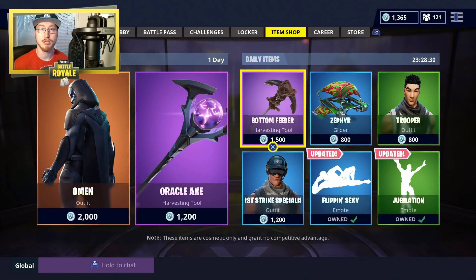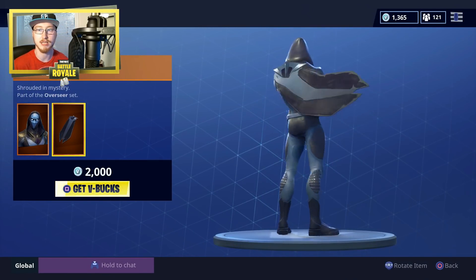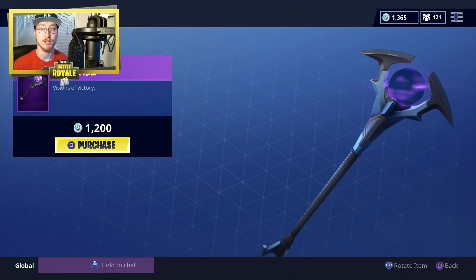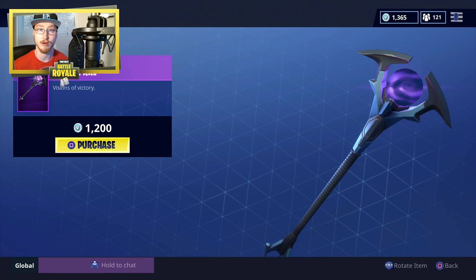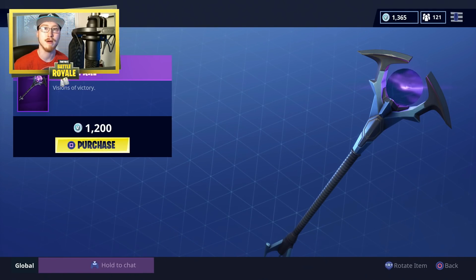That is the Daily Item Shop Reset. I am more concerned with the Oracle Axe and the Omen Outfit — Omen is available and honestly this skin looks incredible. And then alongside that, the Oracle Axe — that looks really cool as well. Cannot wait to purchase these. You're probably going to see me use these in the next live stream, which is tonight — it'll be up in about an hour, live streaming for a couple of hours on Fortnite Battle Royale.